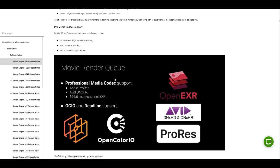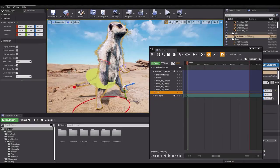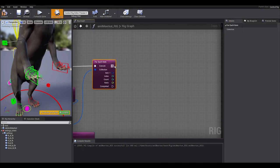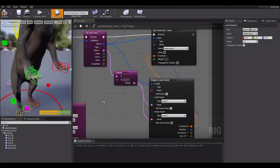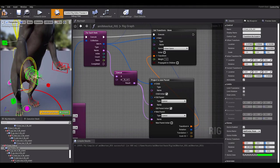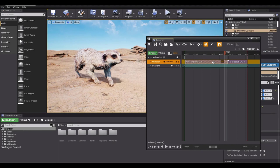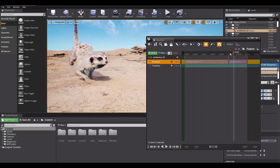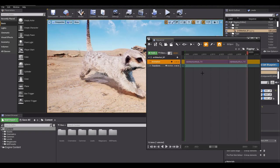Going down, there is also an update to the non-linear animation sequencer, currently in beta. For those who want to animate, do retargeting, transfer animation clips, or work with multi-animation clips, you can import control animations onto control rigs in the sequencer and do cool rigging with FBX files and files transferred via the Live Link feature to several DCC apps.